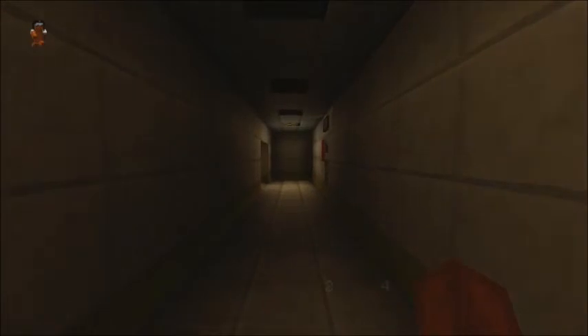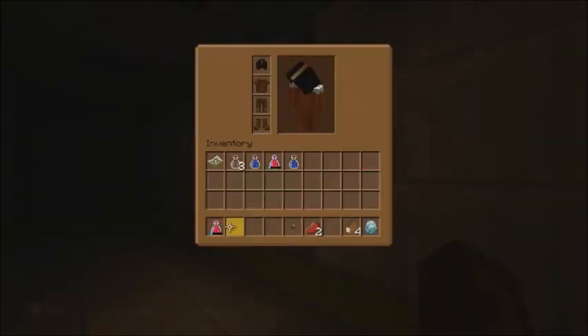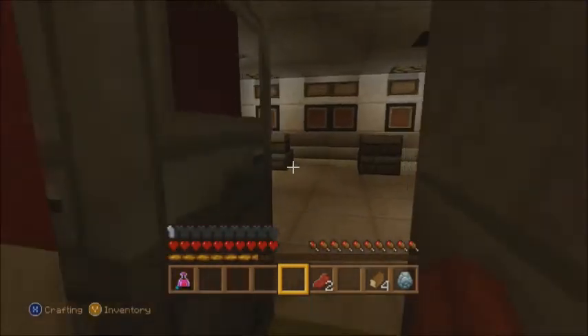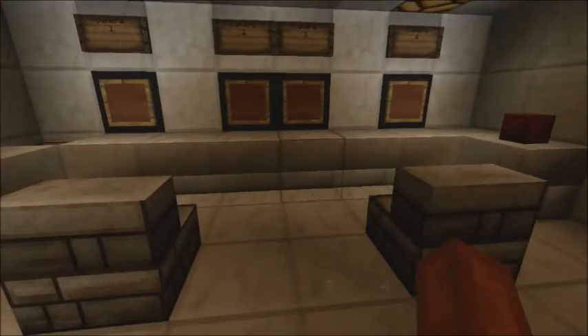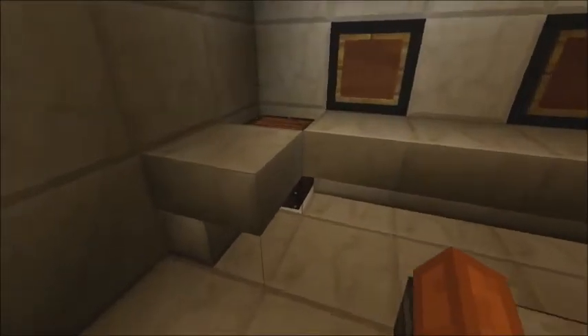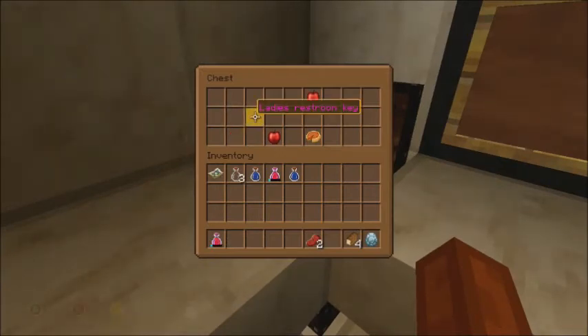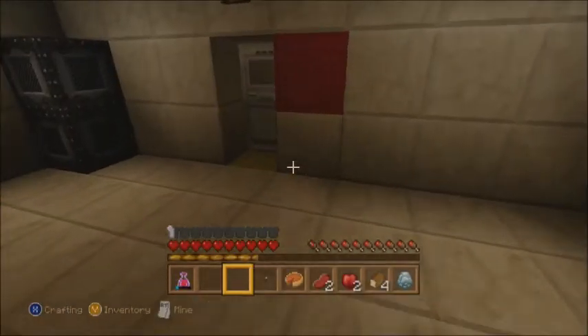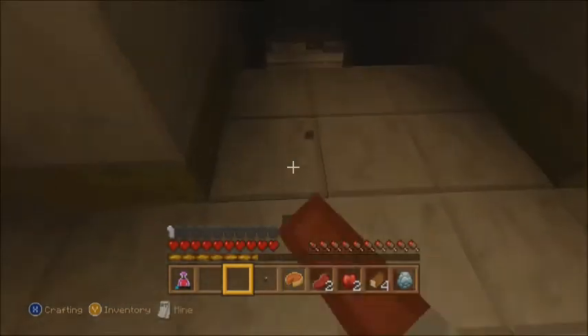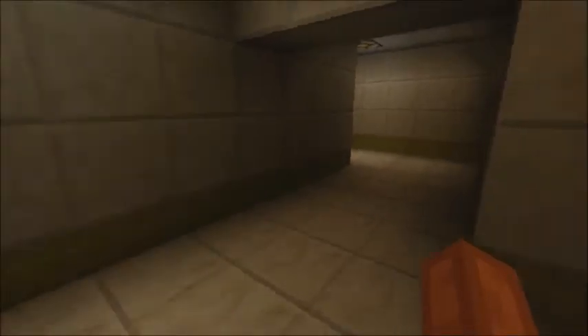Looks like we got a room here — this is room 0027. Okay, we can get in. We have the button for it. Camera one, camera two, camera three, camera four. Looks like we got somebody spying on us. Let's see what we got here — ladies restroom. Okay, I needed that button. I'll take that then. So we're going to get out of here.